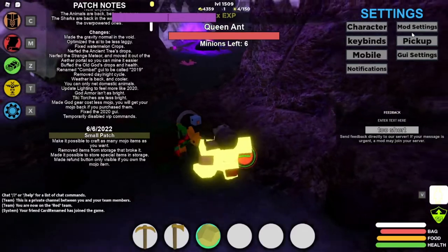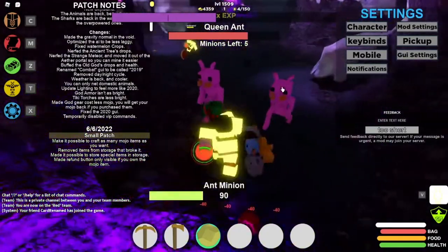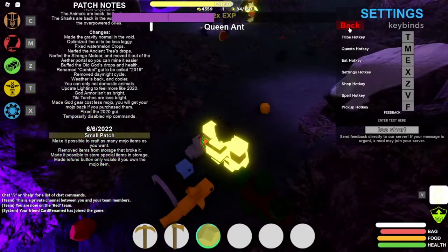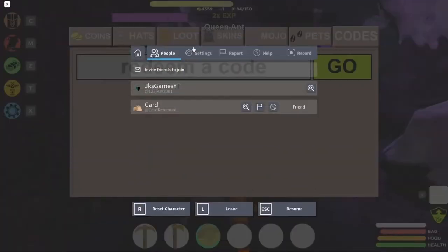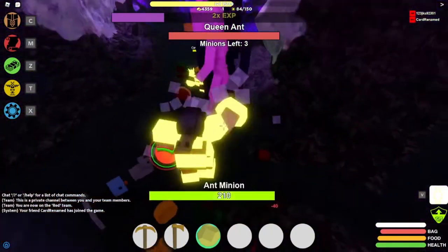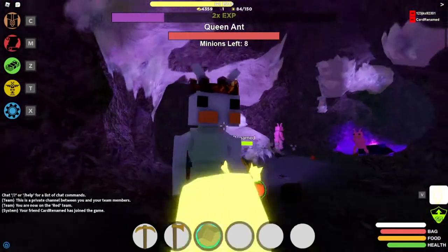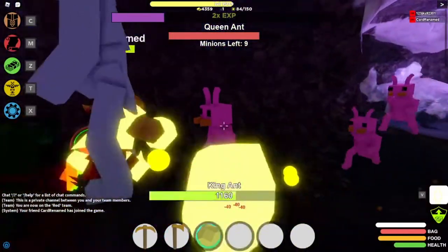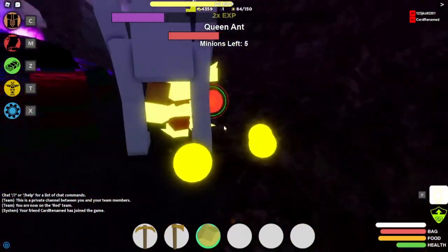I need to change my settings — camera lock and ship lock. Okay, now I'm ready to fight. I'm kind of soloing this. Want to fight the King Ant? It's right there — oh there's a little buddy. Got him! Let's go get the Queen. You can't fight the Queen during her phases though.